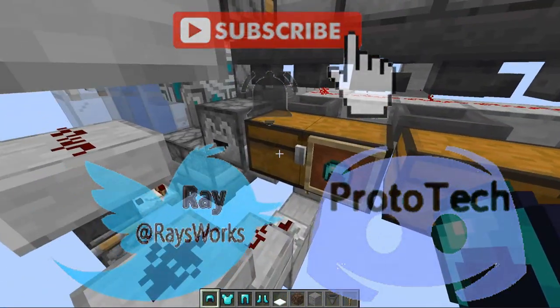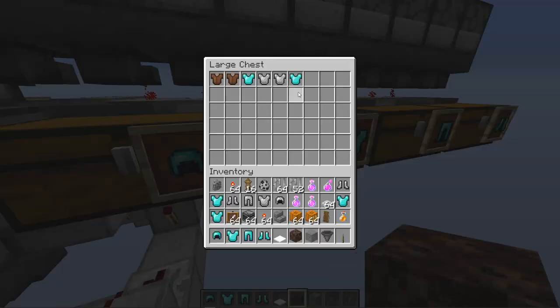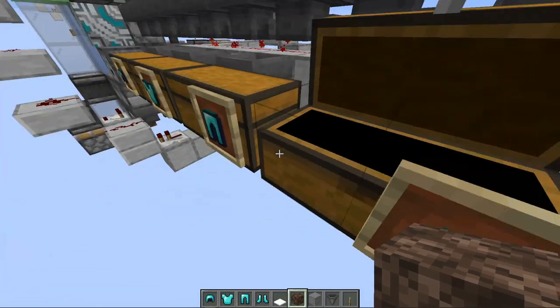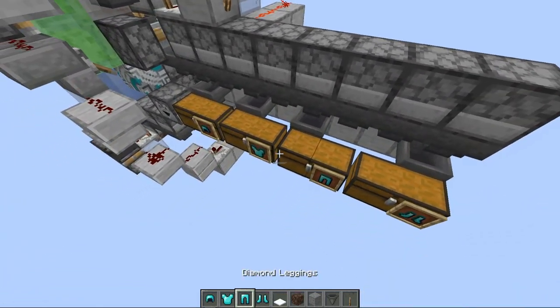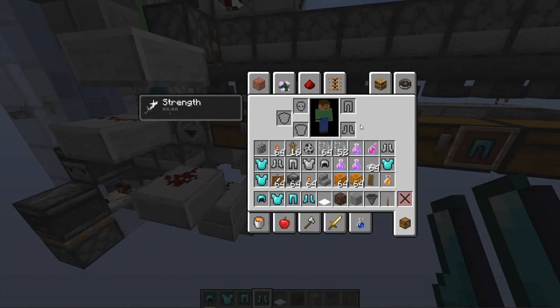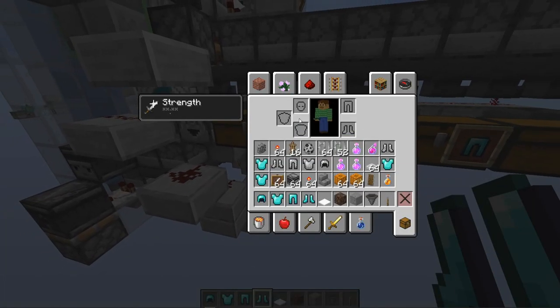Let's go ahead and take a look at the results. There's our diamond helmet, we got our diamond chest plate, our diamond leggings, as well as our diamond boots. We were able to put in random pieces of armor and it separated them according to the different slots on the player - head slot, chest slot, legging slot, as well as boot slot.